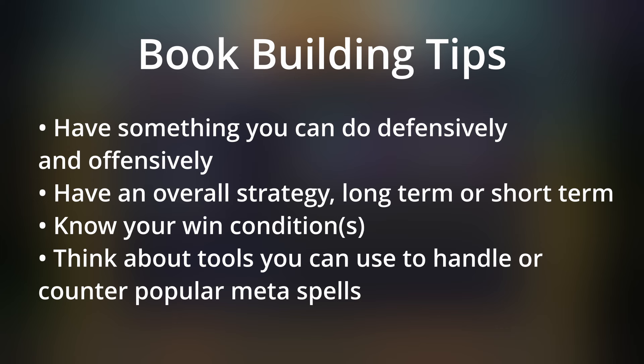Third tip: know your win conditions — these are spells that will win you the majority of your games. They're not necessarily the highest damage spells; that's a common misconception. Win conditions include Swarm, Dark Knight, Mega Boulder, Imps, and Ice Bomb. Next, think about tools to handle or counter popular meta spells. For example, if your opponent likes to bring Flash, you could bring Glide. If your opponent brings Pegasus, bring Snowball — it can often do the full 100 damage or get Pegasus down to lethal. If your opponent loves Dark Knight, bring Mega Boulder to stuff a charge or lob a soft Mega to kill DK on summon. Forest Seed is popular — one way to easily escape it is Arcane Flash.